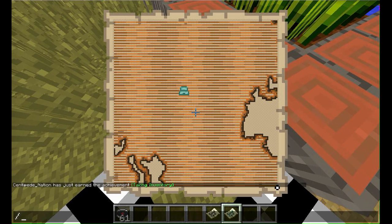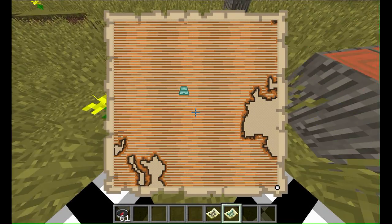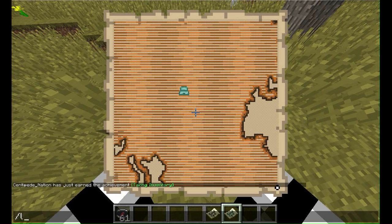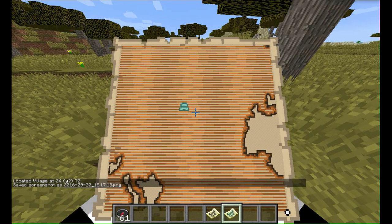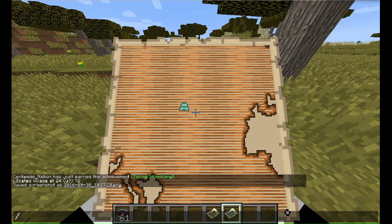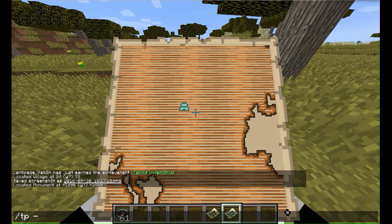Basically the way these maps work, you see the dot down there — it leads you. But there's also a new command I'll show off now: slash locate. You can locate a village and it tells you exactly where one is. Now I'm going to do slash locate monument and it finds the monument for us.